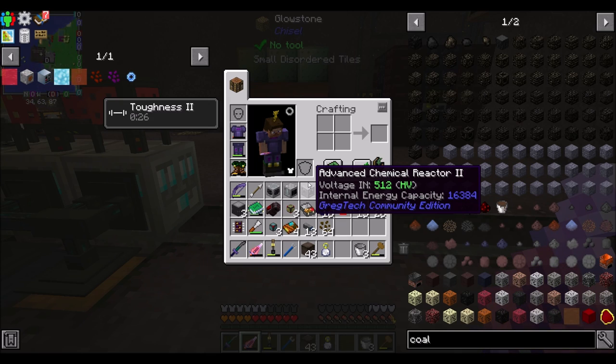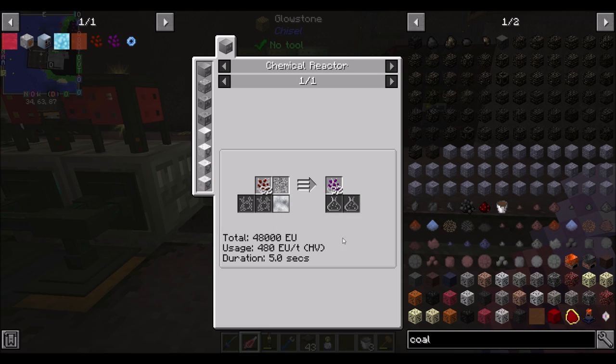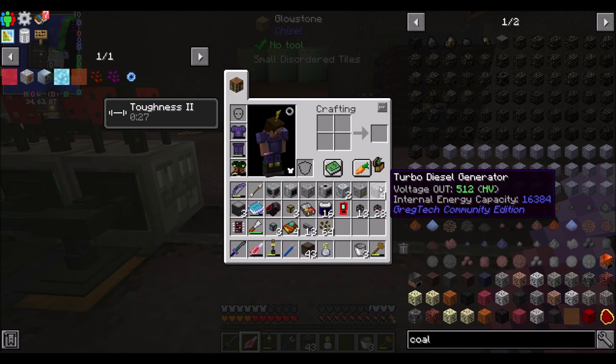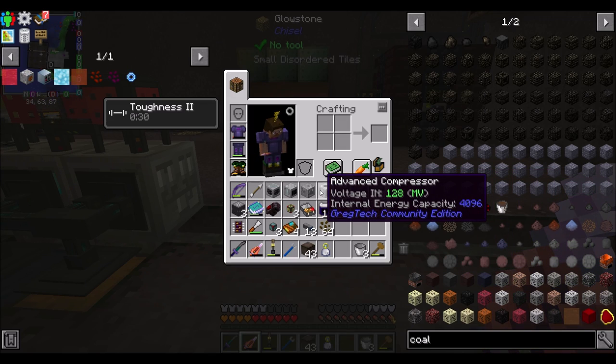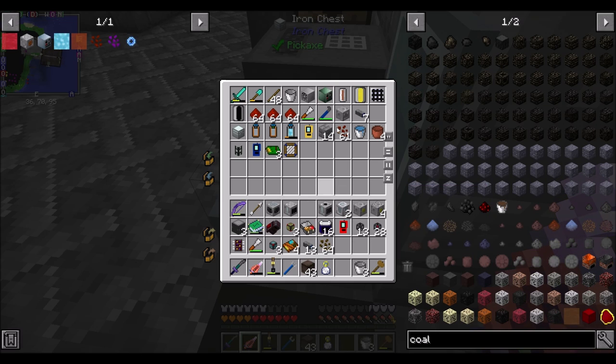My goal today is to get fuel processing up and running in an efficient manner. The goal is to eventually get empowered oil. Now in order to get empowered oil, we're going to need empowered canola seeds, which need HV chemical reactors. I'm not sure if I did the HV one — I did make the advanced. I'm going to put that in this chest for now, down here so it's nice and obvious where it is.